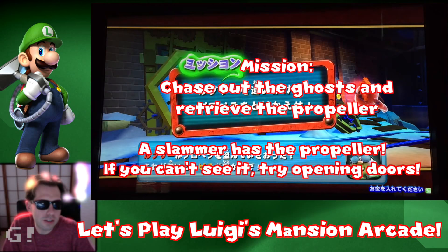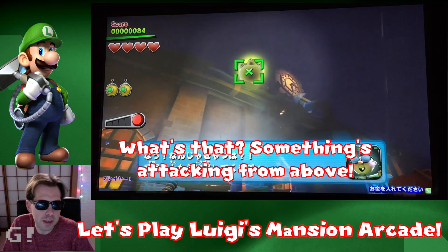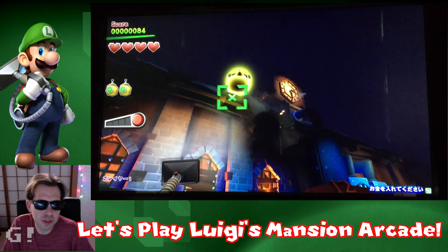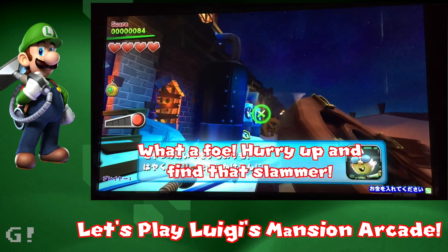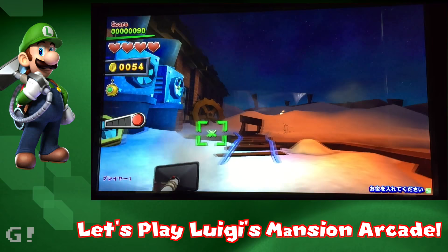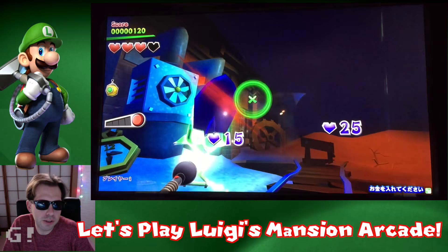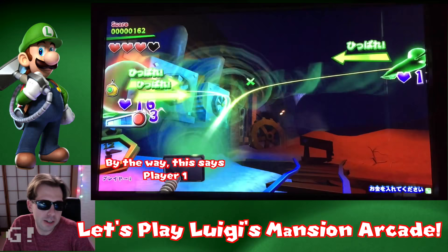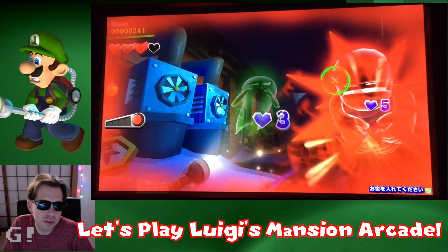The ghost took off with the propeller part of the clock and we're off to find it. The second stage is pretty tough — you get hit with a lot of strong enemies right away. You've got a lot of shielded enemies all attacking you at once, giving a lot of damage really quickly. Especially for the red ones, the slammers, you have to hit them several times. That gives a chance for the greenies to attack, and then you've got a second tough enemy as well.